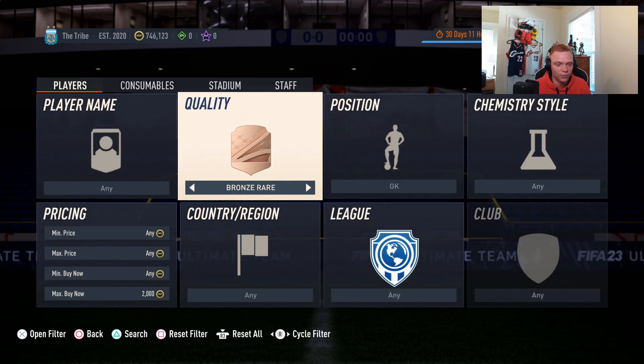So bronze rare goalkeepers, silver rare goalkeepers — absolutely reliable investment, zero risk, just like everything else here. Just pick these up, store them in your club, and hold them until they're useful. They're useful for daily SBCs, icons, all that good stuff.